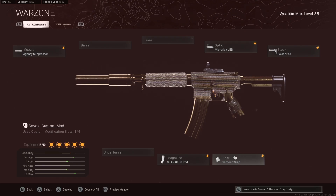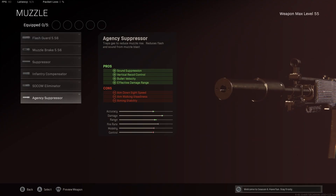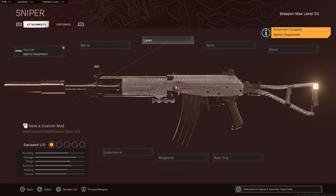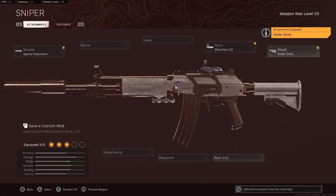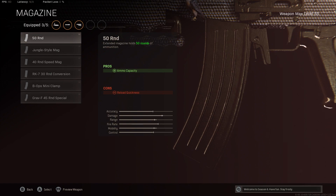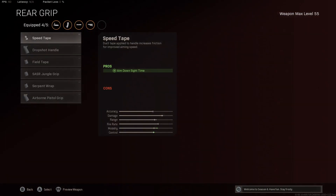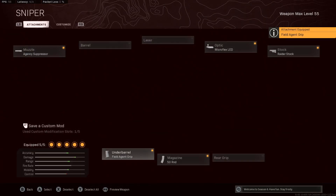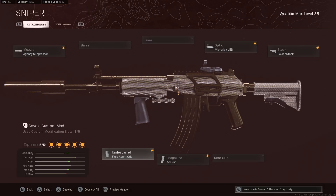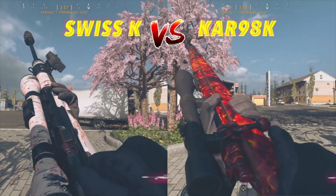Now moving on to the Grav best class setup. Similar to the XM4, we go with the agency suppressor for range, vertical recoil control, and bullet velocity. We skip the same things and throw on the Microflex LED for the same reasons. Stock raider pad — we do need that sprint to fire time up. For this one we use the 50-round mag, which is actually its biggest magazine size and only hurts reload quickness — it does not affect ADS, so this is a big advantage on the Grav class setup. For the rear grip, we can go a couple of ways: the serpent wrap like the XM4, or — since the Grav has a little extra recoil — I personally recommend the field agent grip. But if you're comfortable with the recoil, go ahead and use the serpent wrap. If you want to know what sniper to pair with these weapons, I'll have a video linked right now.